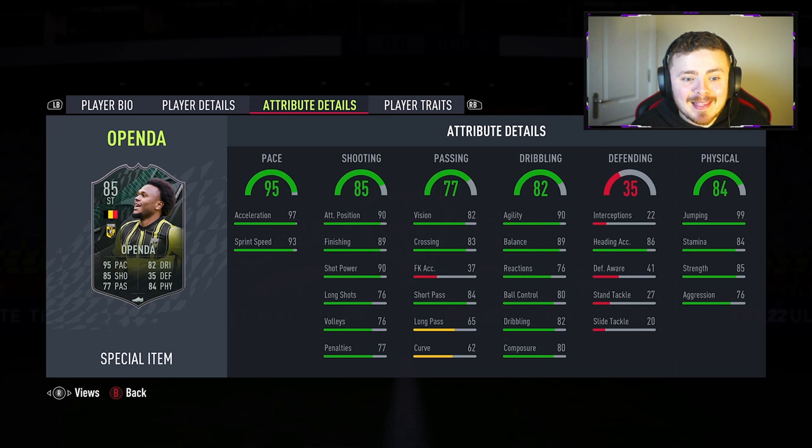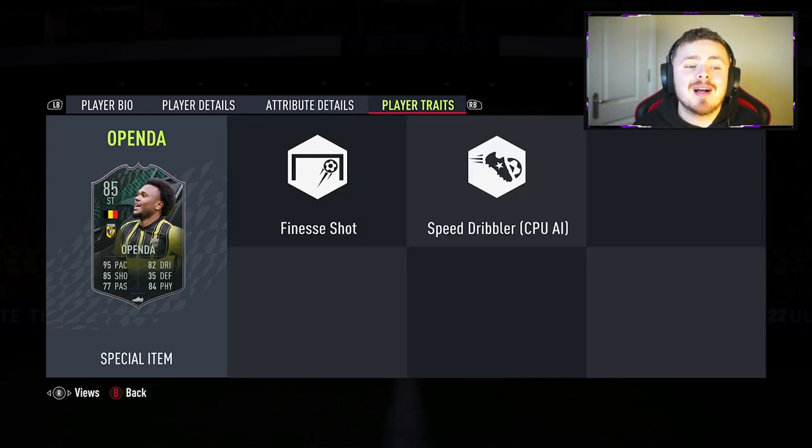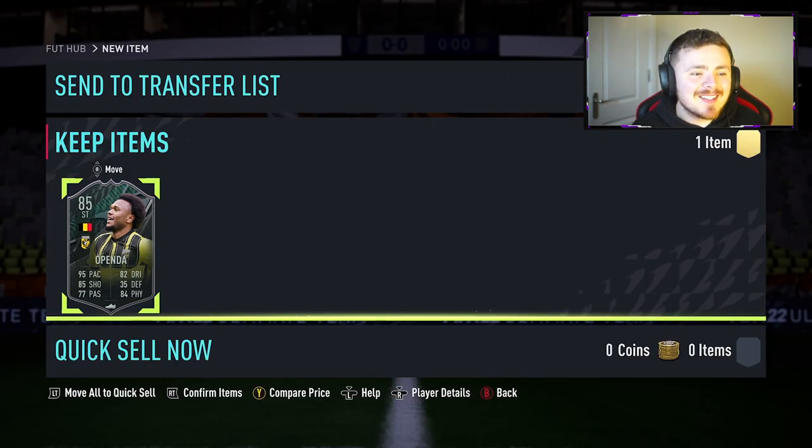But let's take a little look at the attributes — wow. The man is lightning quick: 97 acceleration, 93 sprint speed. We definitely don't need to touch that with the chem style. The shooting stats look great — the positioning, finishing, and shot power are all pretty much 90 across the board. Agility and balance are exactly the same level. Reactions and the rest of the stats are a little bit lower. He can leap like a salmon with 99 jumping and he could hopefully score a couple of headers. Stamina and strength are both there. And trait-wise — finesse shot. Not too shabby. So the card looks sick and I'm a big fan of this new objective.